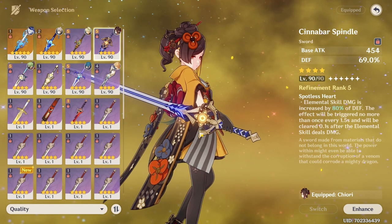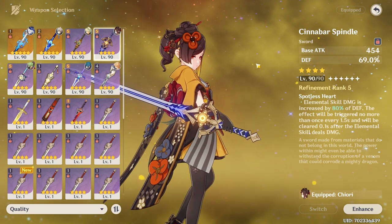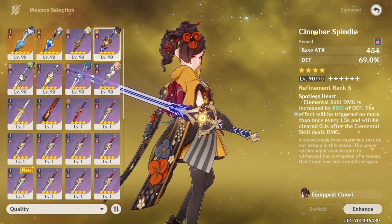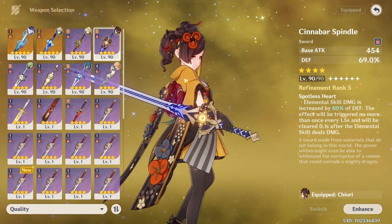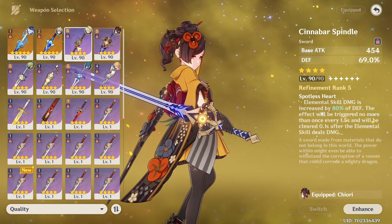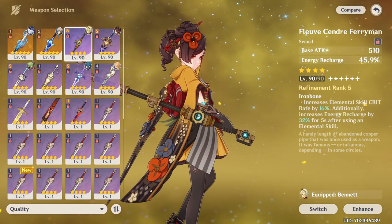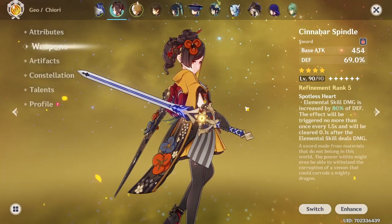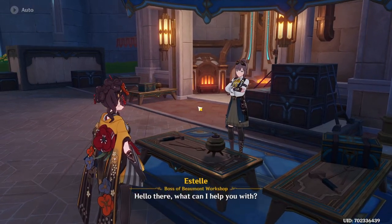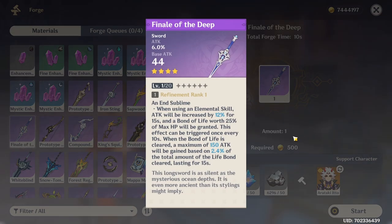As for weapons, there are actually quite a few very nice 4-star options for her. The Albedo event weapons come to mind first — the Cinnabar Spindle and the Festering Desire are really nice, especially the Cinnabar Spindle, though I think the build should be a little bit more focused on defense because of its effect. If you don't have these weapons, the fishing weapon from Fontaine is also really nice — the base attack is quite good and the 16% crit rate for the elemental skill will be handy. But if you don't have it, the craftable weapon from Fontaine is also really nice, basically the opposite of the Cinnabar Spindle, providing a lot of extra attack.